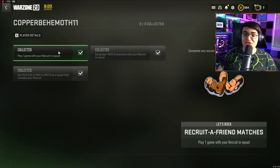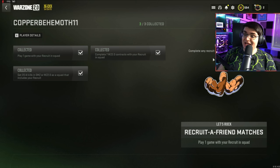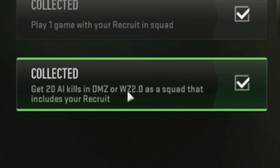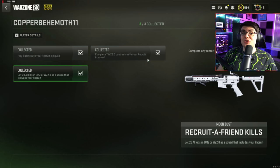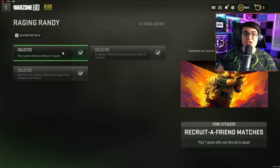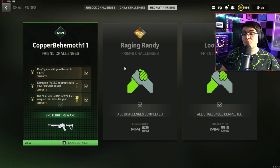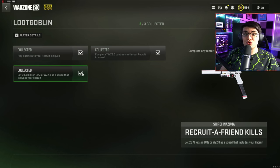If you click on their name, you're going to see three different challenges. First: play one game with your recruit in a squad. Second: complete seven Warzone contracts with your recruit in a squad. Third: get 20 AI kills in DMZ or Warzone 2 as a squad that includes your recruit. The challenges don't change per account, but the rewards you get do change for each account. So if you want all the rewards, you have to do all three accounts, and the order of rewards doesn't change.